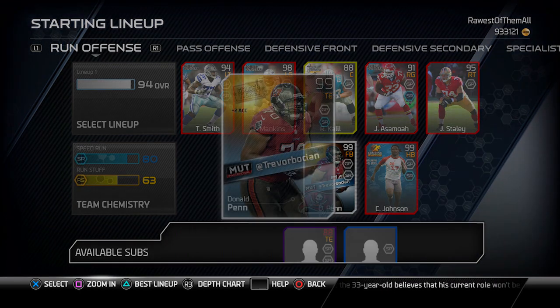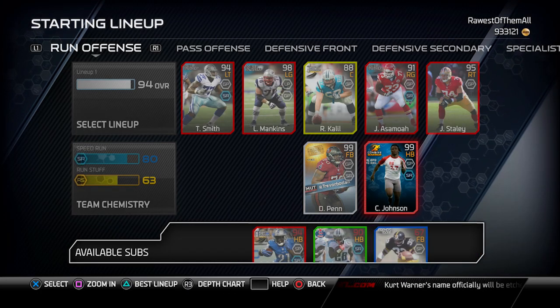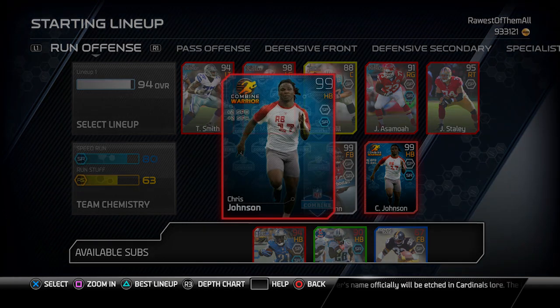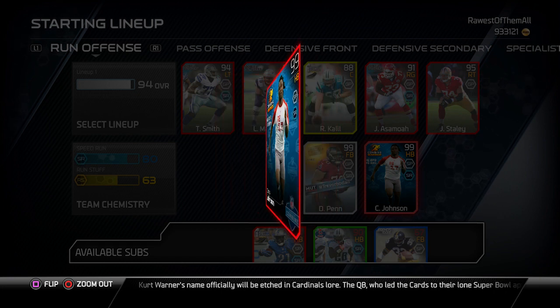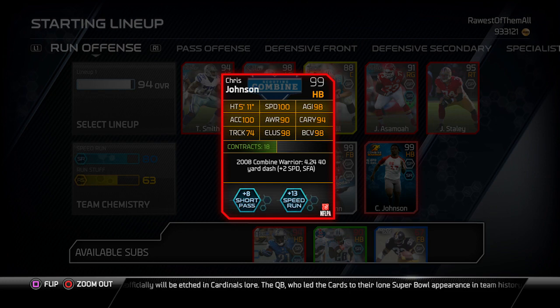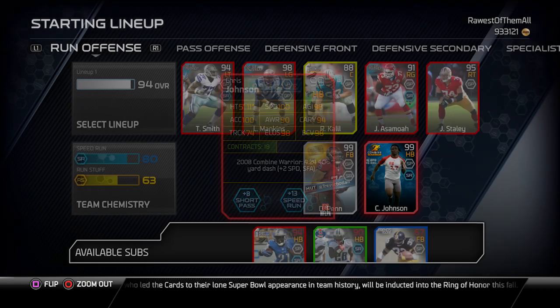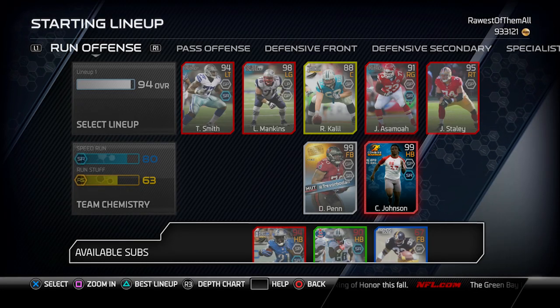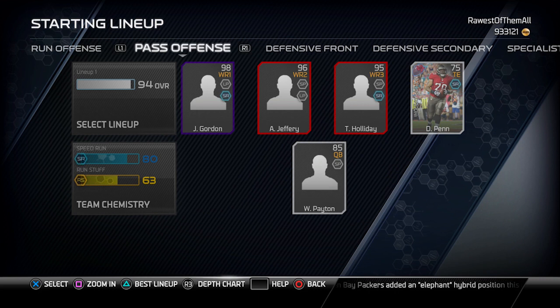At fullback I have the golden ticket Donald Penn card, but he doesn't really play at fullback — I very seldomly run plays where I actually have a fullback on the field, but I like having him in my lineup anyway. At running back I still have 99 halfback Chris Johnson, the plus-two speed combine warrior card. 100 speed with the plus two makes him 102 speed — you just can't do anything better than that for my playing style. He is an absolute beast, although he gets injured and fumbles way too often.